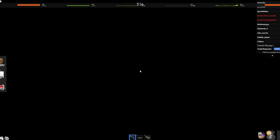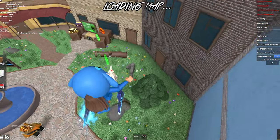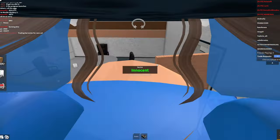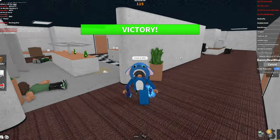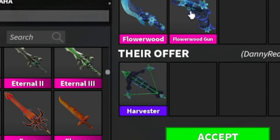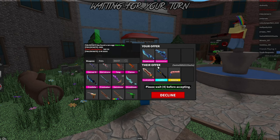Someone in chat said trading Harvester for the new set. I already have a Harvester but I'm thinking about it — that's actually a pretty good trade because this set is only going to be worth a lot for the first few days. I feel like if I don't do it I will regret it. He said trade the new set, so I put in my offer. This is my first proper trade — he wants to give his Harvester for the new set, but I'm going to decline for now as I haven't had it long enough.